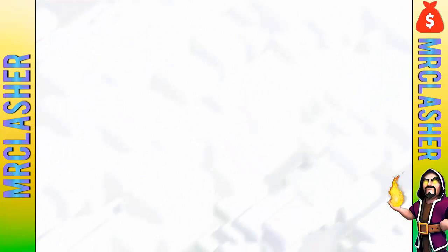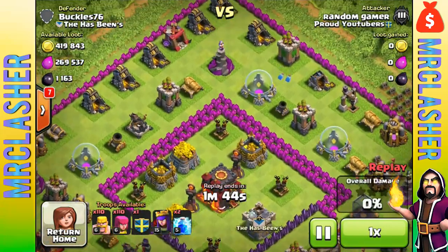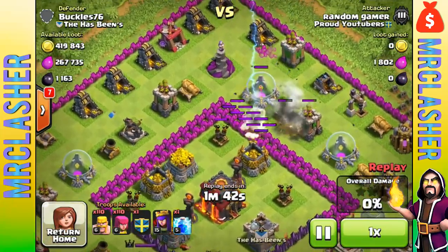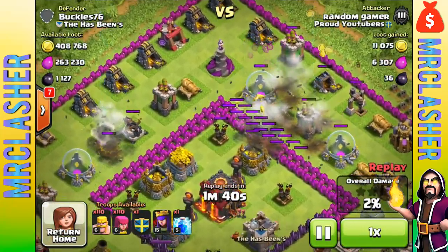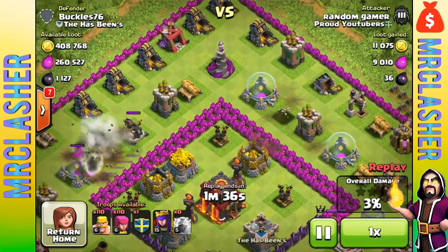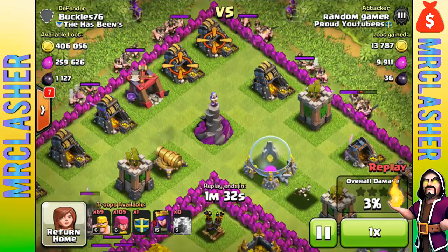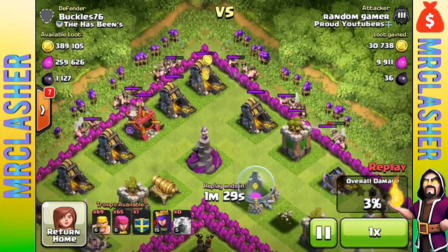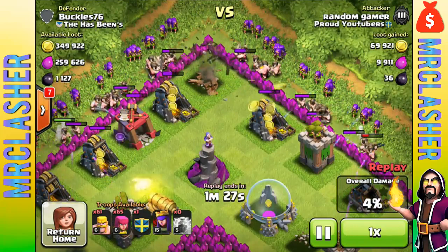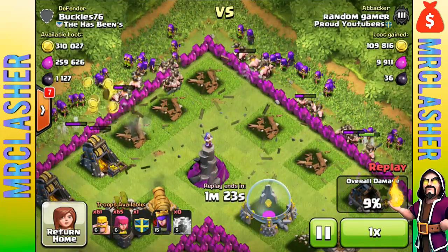The first one we're going to check out is this 49%. This morning I raided this guy and I kind of made a mistake - I decided to drop the two lightning spells on the two mortars on the top left and right side of the base. I thought it was a pretty good choice, but it definitely did cost me at the end. I had a feeling there were traps in here, and there actually were traps.